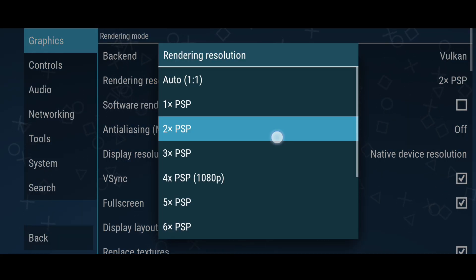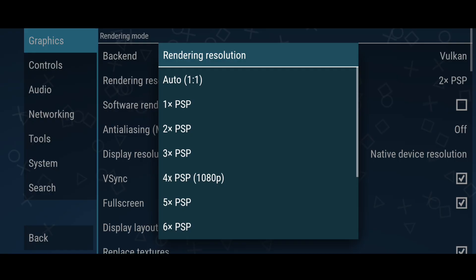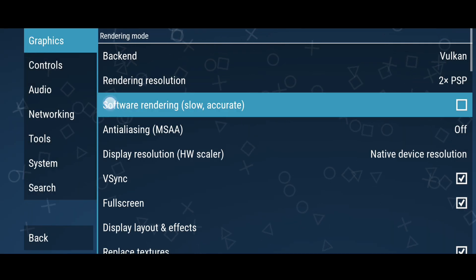Select 2x on rendering resolution. 2x is a great balance between graphics and smoothness.